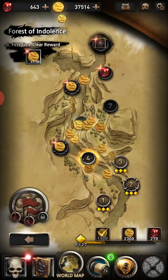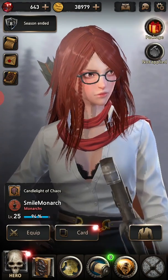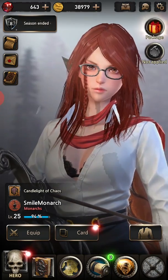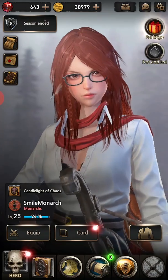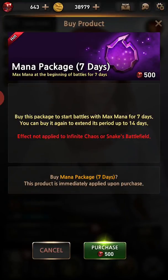I just got the first clear reward for nine stars — going to collect that extra money. Going back into the hero menu to explain the last few icons. The package at the top right is the same as the dark shop. There's also a mana package that lets you start at max mana for 500 gems — it doesn't apply to infinite chaos or PvP, which is fair. The interesting part is you don't have to spend real money; you can collect 500 gems pretty quickly.